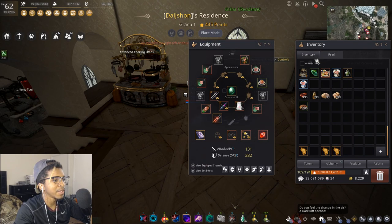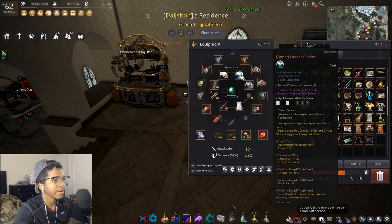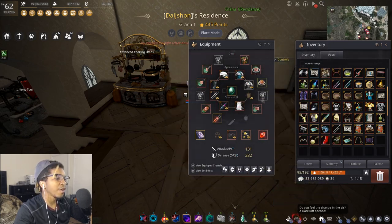Last is the pay-to-win cooking clothes — the canopy set. They lower your cook time by two seconds and give you 15% cooking exp. It's somewhat controversial, but I'd say it's worth it. If you're going to buy any costume, I recommend this one because I believe it's the only life exp clothing that also gives you combat exp at the same time while being functional for cooking.